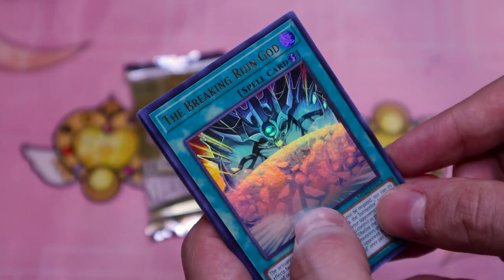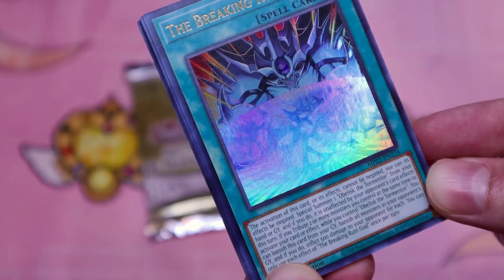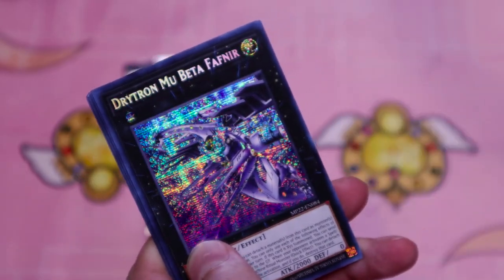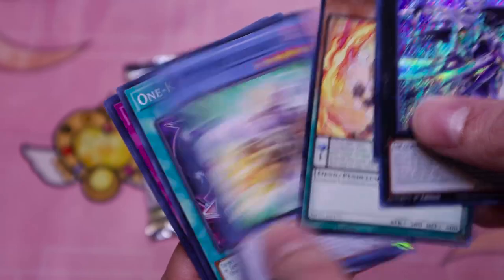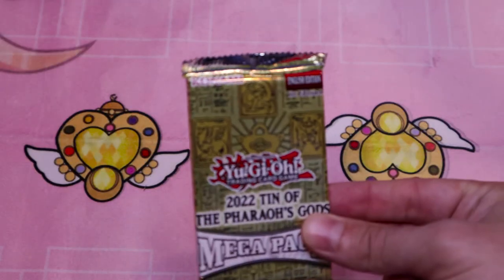Magical Cylinders. The Breaking Ruin God — oh, this is one of the new Egyptian God supports. This one is for Obelisk the Tormenter. I think the one with the raw card's any good, right? A Stardust Synchron. Drayton Mubeta Fafner — wow, that's a card art. Then we got Gunkan School. Last pack — can we pull one of the cards I actually want?